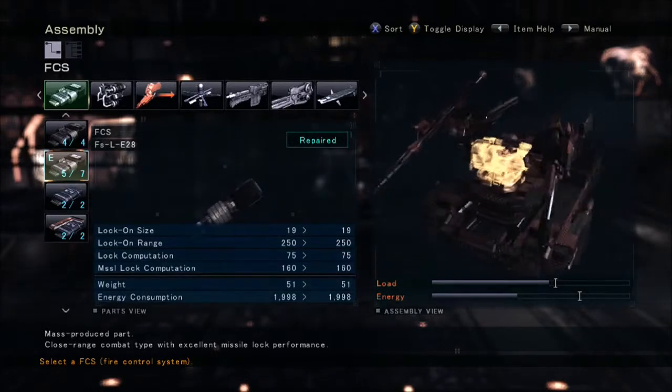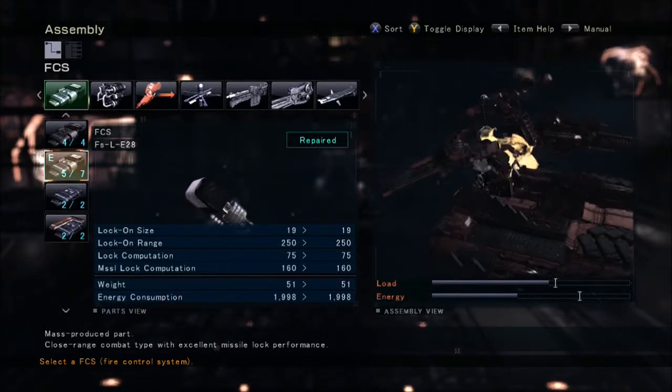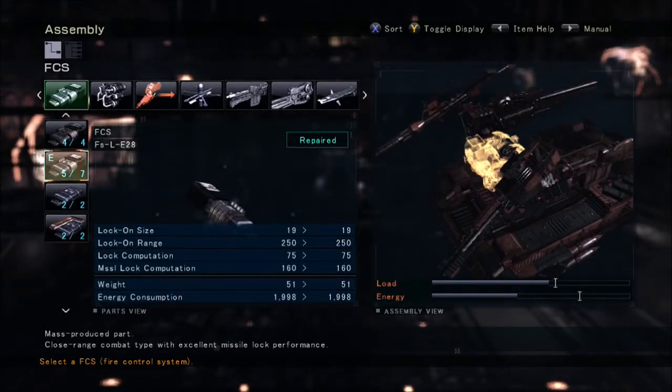For the SCS, you want to use the FSL-E28 Hot Grid. Like I said in the other vids, it's all-around the most balanced — in my opinion, the best close-to-medium to longish range SCS in the game. It has a 19 lock-on size and a 75 lock computation, which you learn to work with. The lock-on range is 250, which is pretty good, and the missile lock computation is really awesome — you're pumping out missiles like crazy.